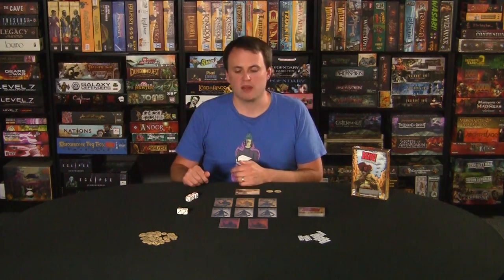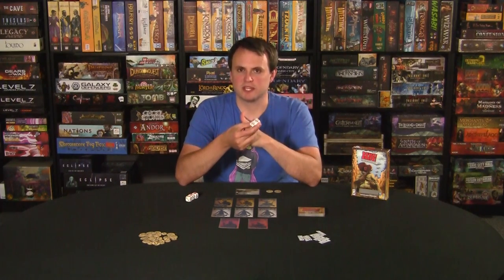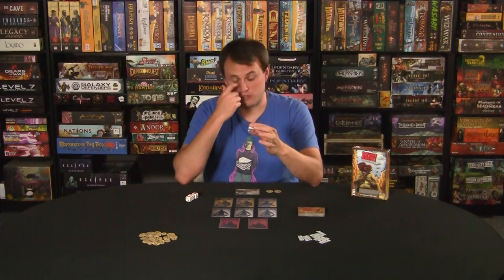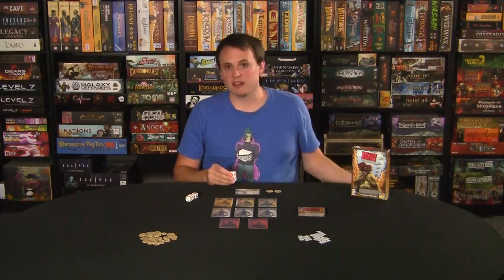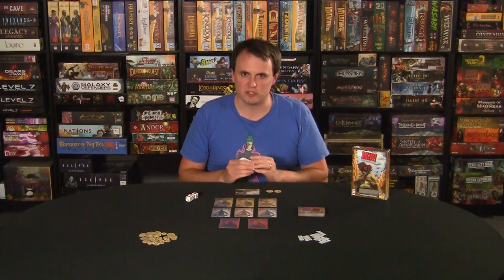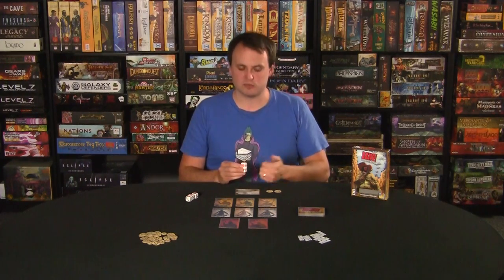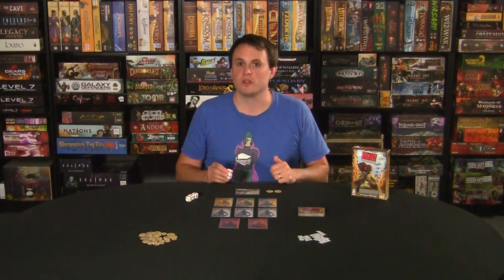You get a total of three rolls on your turn. Once you're done rolling, you resolve whatever results you have. Rolling a one or a two represents damage you're doing to other players, since the object of the game is to eliminate other players. A one means somebody sitting immediately on your left or right; a two is two spaces away. If you have more than a certain number of players, you can't hit everybody. You eliminate players by dealing enough damage to run out their hit points — then you can shoot past them.